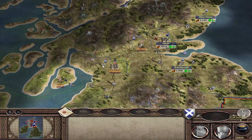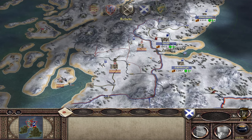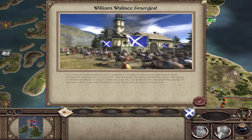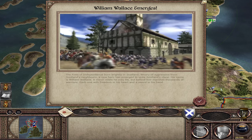So what I'm going to do is pass turn and show that he spawns on turn 11. The game doesn't actually monitor the event until turn 10, so it's not possible for him to spawn on turn 10. The earliest you can get him is turn 11. And there he is - William Wallace emerges on turn 11 because we've fallen below 5 settlements.